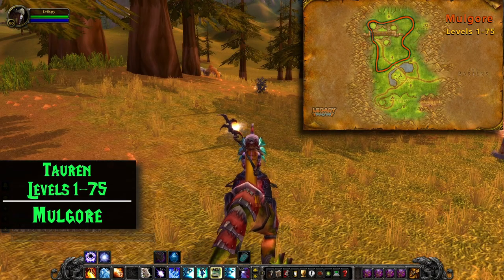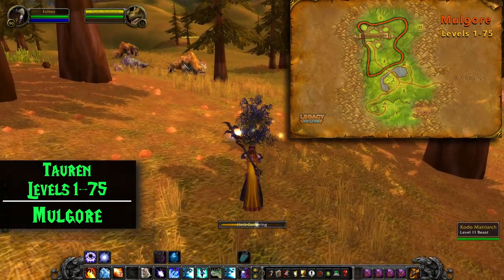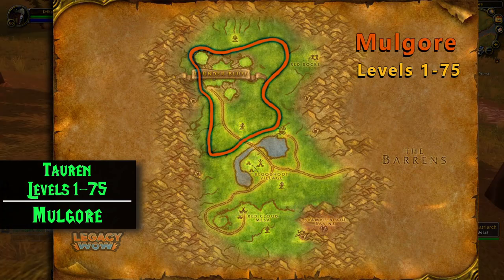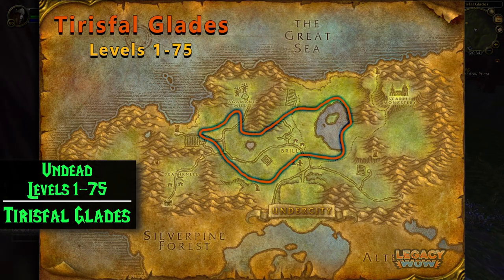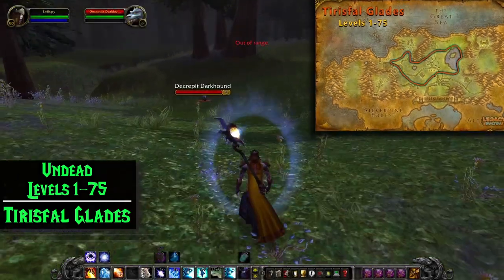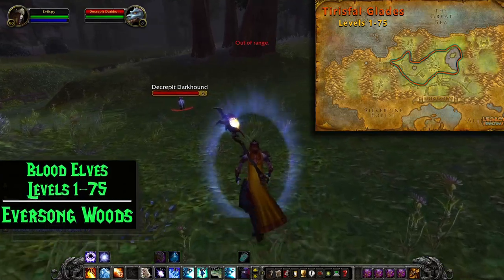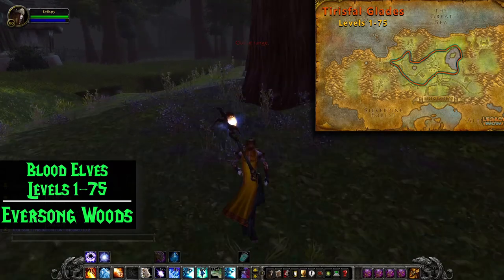Tauren start out in Mulgore, which is also a great place to level herbalism. Just follow this path and you'll be 75 in no time. Undead can also gather herbs in Tirisfal Glades — it happens to be a very good leveling zone from 1 to 75. You want to avoid Scarlet Monastery, Death Knell, and the Undercity, but other than that, if you follow this route you should be 75 in no time. Blood Elves can either gather herbs in their starter area or travel to one of the areas we talked about before.